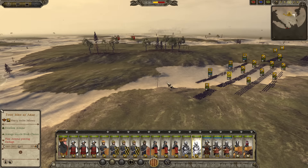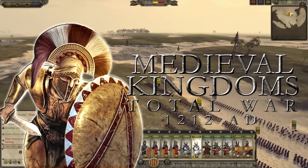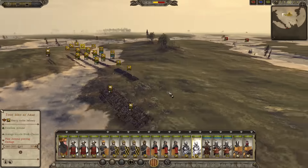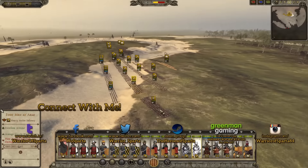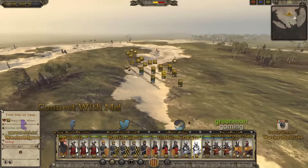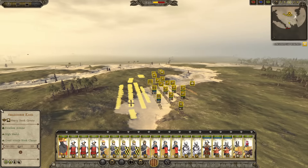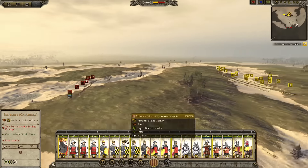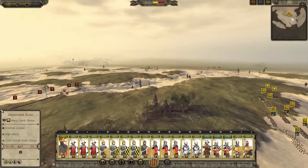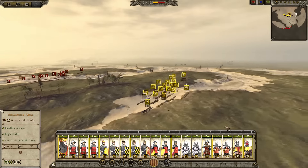Hey guys, how you doing? Welcome to this swamp battle on Medieval Kingdoms 1212 AD. We are in the marshlands and I am joined by Mr. Alex the Rambler. He's still sick, still got the lurgy — or the black plague, yeah, the black death.